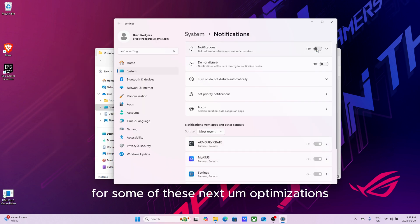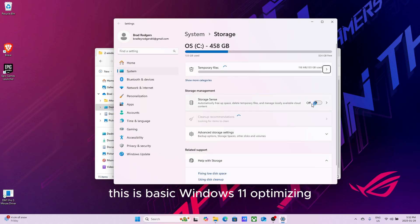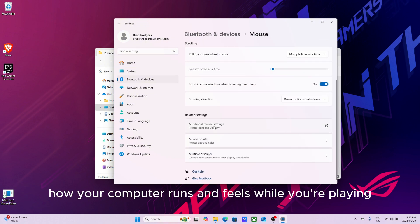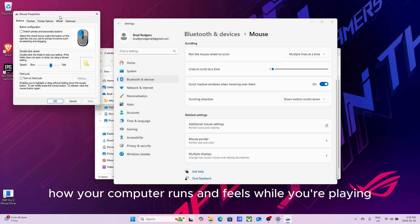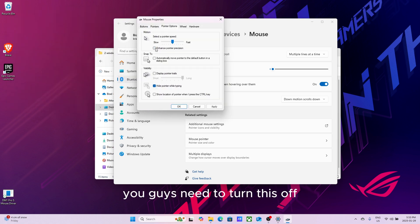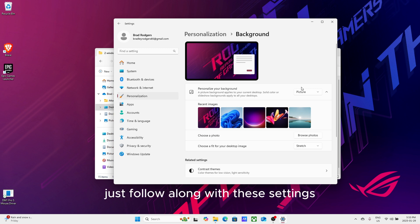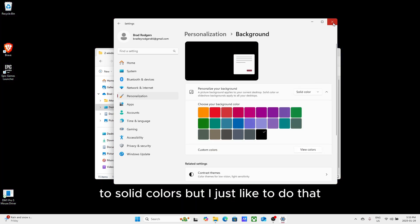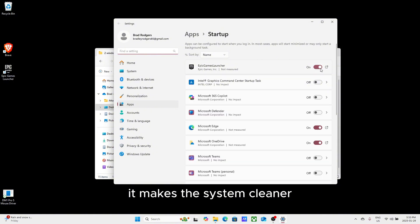For some of these next optimizations, this is basic Windows 11 optimizing — it's just optimizing how your computer runs and feels while you're playing. Some of these are really important, like turning off mouse acceleration if you want better aim, as well as the keyboard setting. You don't have to change your background to solid colors, but it makes the system cleaner.